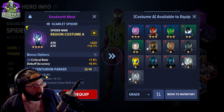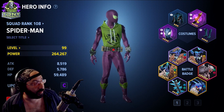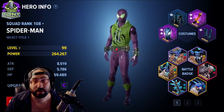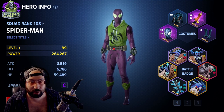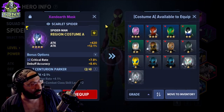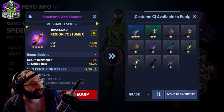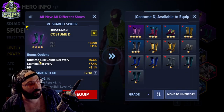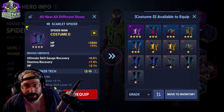My Spider-Man is currently running a two-piece regional set. There are two more tiers after purple: yellow or legendary gear is five-star, and red — we'll call it mythic — is six-star. That's the hierarchy. Don't think you have to wait to get those top pieces. I was incredibly fortunate and spent a lot of money just to get the second piece of gear for this character.